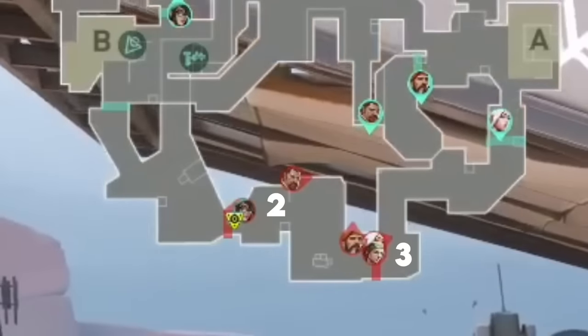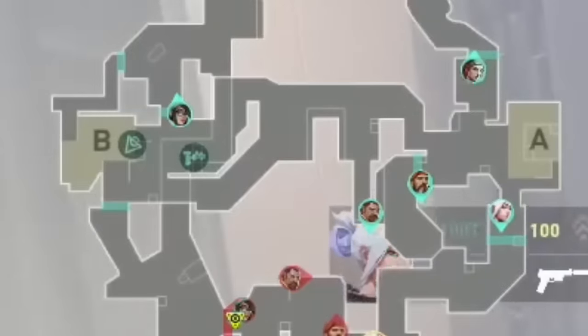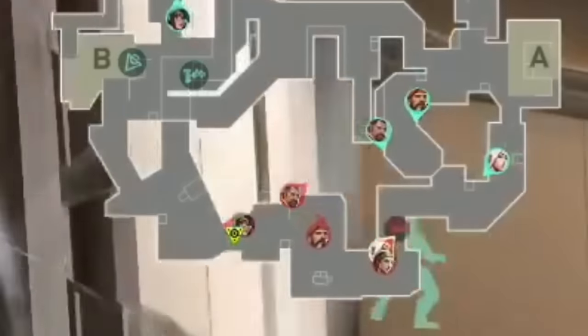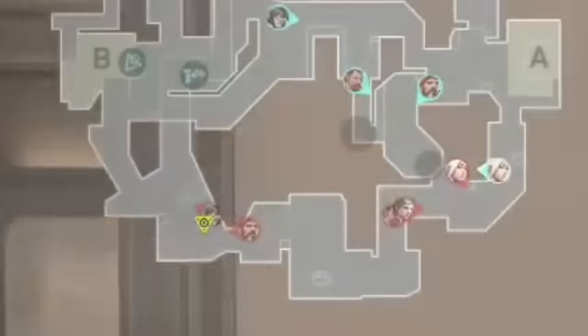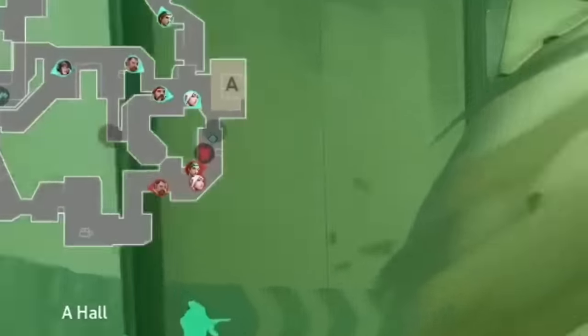NRG start in a 2-3 setup, running a really cool play with three players over by A. 100 Thieves are in a 1-4 setup and are playing full retake on B while stacking A. NRG start the round with a Breach Stunt extending through Rope and Sand, a Sky Flash, and Artist dashes in. But FNS and Crashies are selling this fake no matter what it takes. FNS flashes A-Main twice, sends out his Aftershock, and Crashies' dog follows suit.